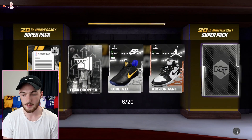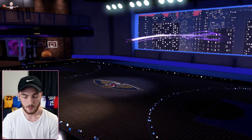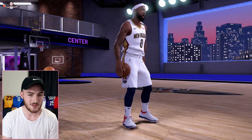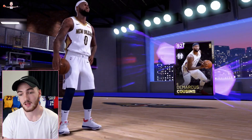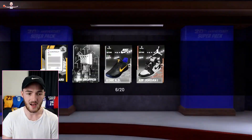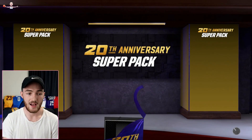I think we've got an Amethyst in this pack. It's gonna be a Pelican — is it Boogie Cousins? He's a good budget center, so maybe we can get like 5K for him. I'd be pretty happy with 5K because I'm not collecting cards anymore — I'm strictly just trying to make some MT for the next Spotlight Limited that comes out.